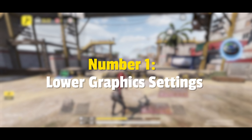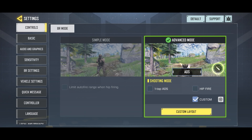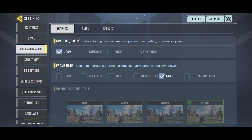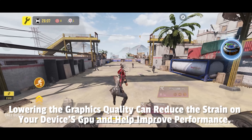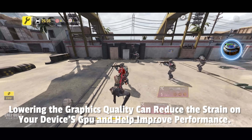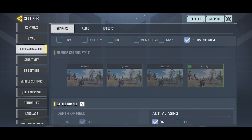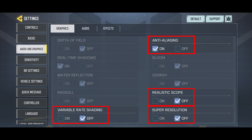Number 1: Lower graphic settings. Most players don't know that lower frame rate means higher lag, and higher frame rate means lower lag. Reduce the graphic settings to the lowest possible level. Lowering graphics quality can reduce the strain on your device's GPU and help improve performance. Also turn off settings like real-time shadows, realistic scope, and all others.